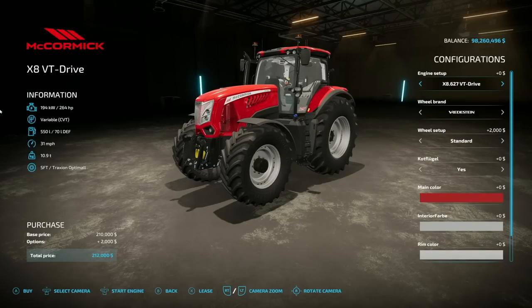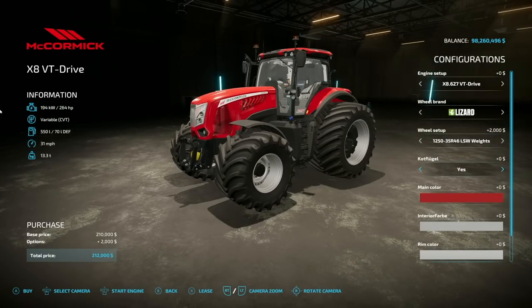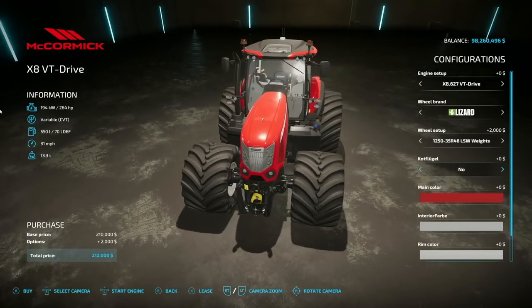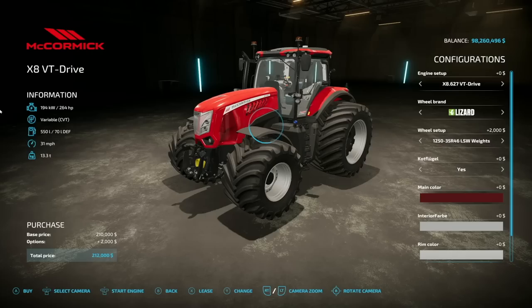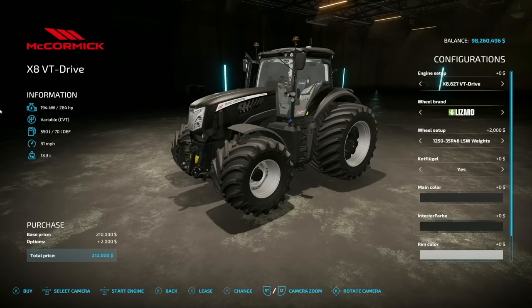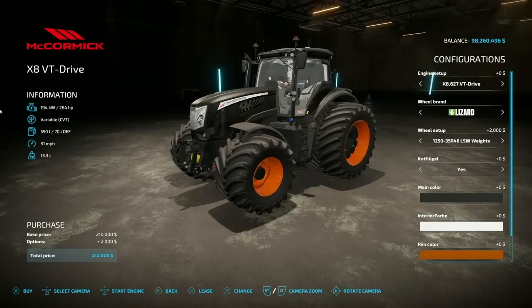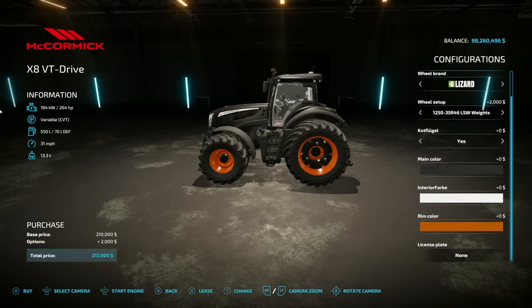As for the McCormick X8, it has similar stuff. Engines are exactly the same with the exception of one thing — we actually have a smaller engine option too, which is pretty cool. Wheel brands are all the same, including those chunky Lizard tires. The Kotflügel at the front is yes or no. Different colors here — we have a communal color, still have the Farm Sim Shadow, and Black Beauty. Interior has different colors including white, and rim colors are a little different: black with orange rims — not bad at all.